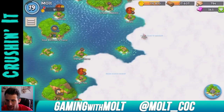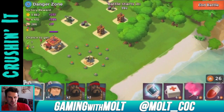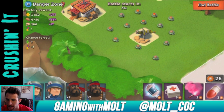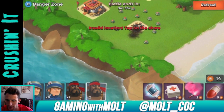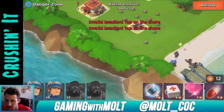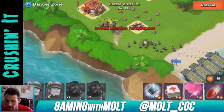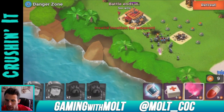We'll go train them back up and then continue attacking. Getting rid of this Danger Zone base too and keep working around. This one doesn't look bad at all — just walking through these mines, taking this defender out, and sneaking around the back. That's the plan.